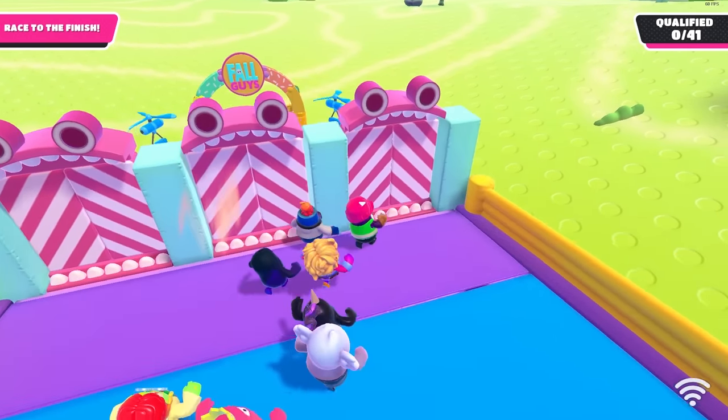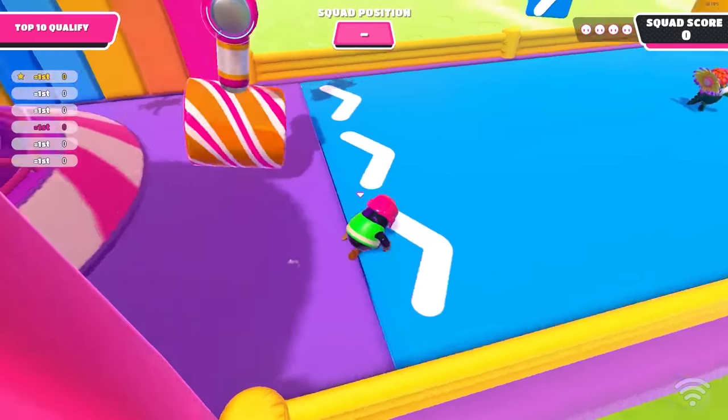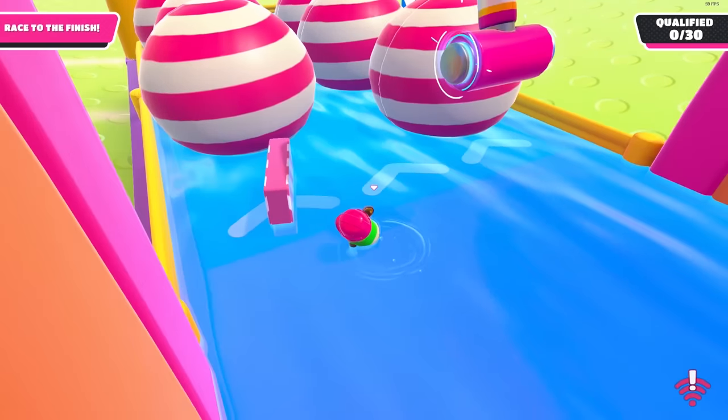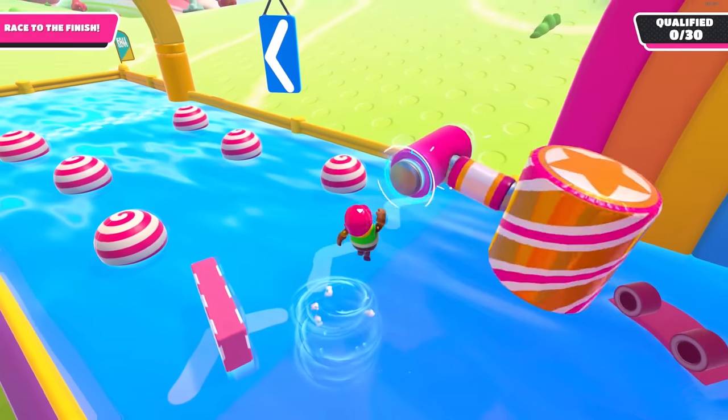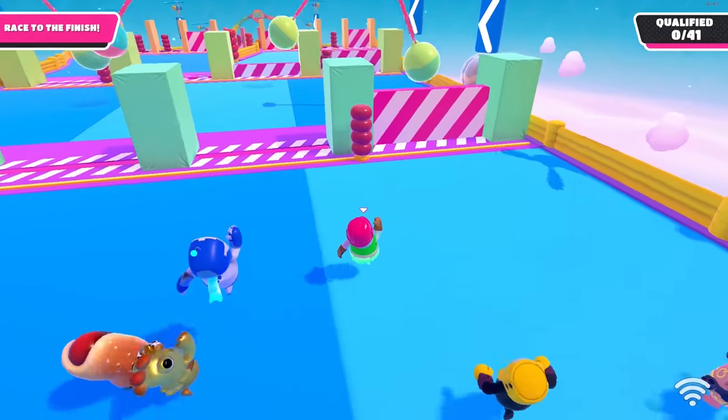Door Dash: stay slightly behind and let people go for the doors instead. If you get the spinning disc variant, use the discs to land yourself forwards. For the Yeetis, just go from the sides and jump when the Yeetis is facing the 9 o'clock position.